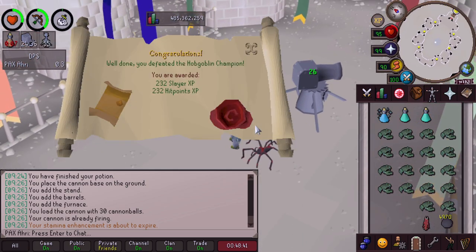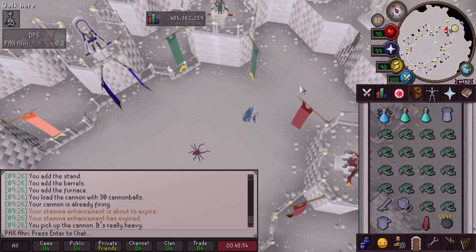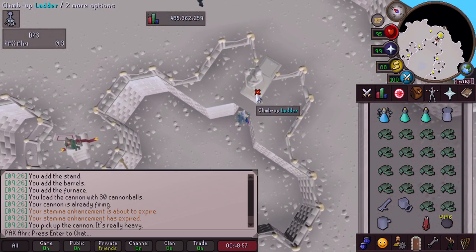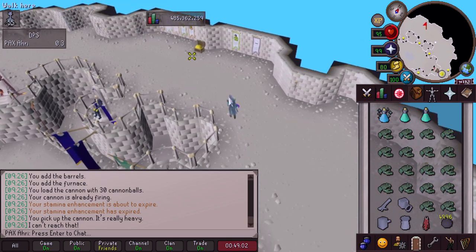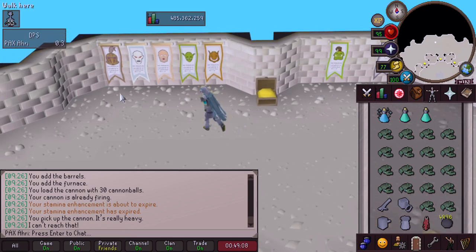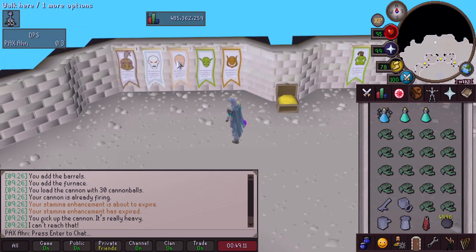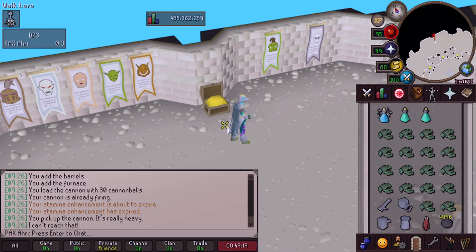Boom! We defeated the Hobgoblin Champion - 232 Slayer XP and Hitpoints XP. Let's go! And then we're going to go over to the Wall of Defeated Champions. We have the entire left side filled up: Earth Warrior, Ghoul, Hill Giant, Goblin, Hobgoblin, Joker, and Skeleton. So we only need three more and we're good to go.